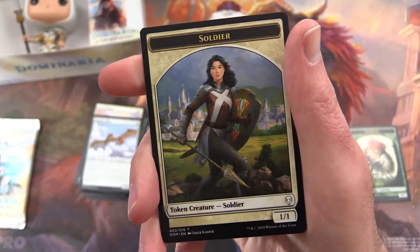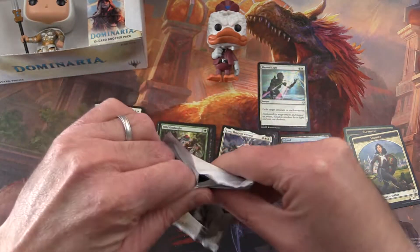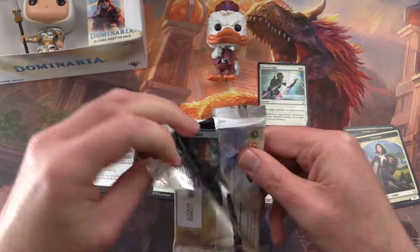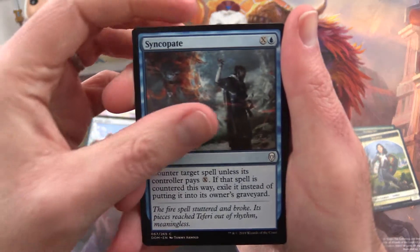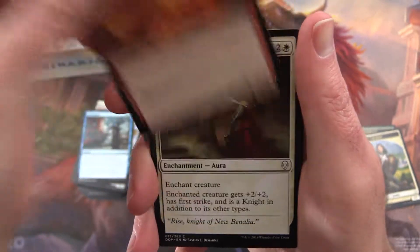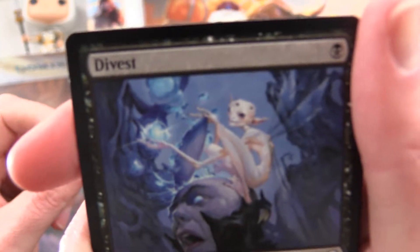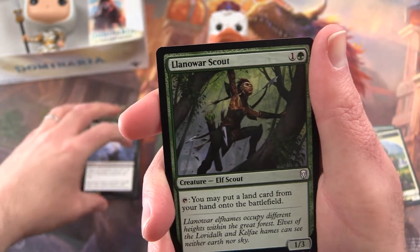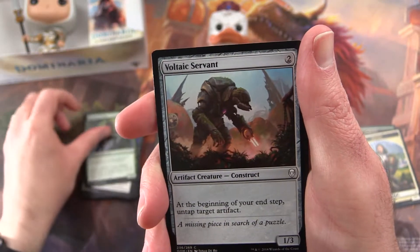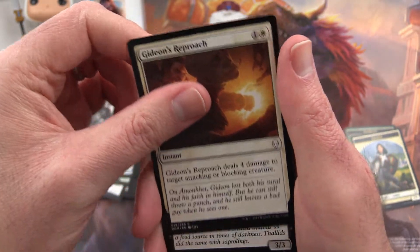And an island and a soldier token. Last pack — we better pull a Teferi, Howard, or you will be exiled, sir. We'll get another Planeswalker to help us out. Syncopate, Fire Elemental, Dub, Divest — let me pick your brain, sir. I don't know what he's pulling out of there though, seems a little disturbing. Llanowar Scout, Voltaic Servant, Runamuck, Gideon's Reproach.